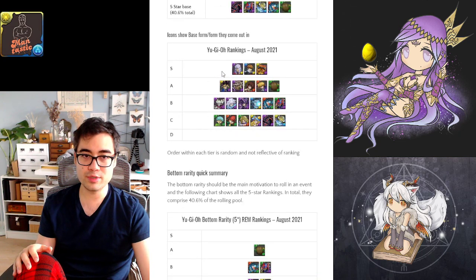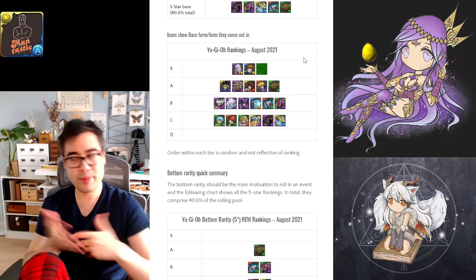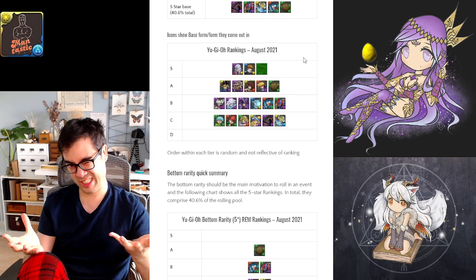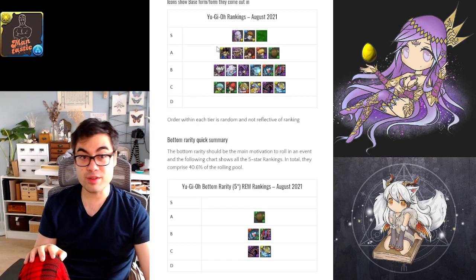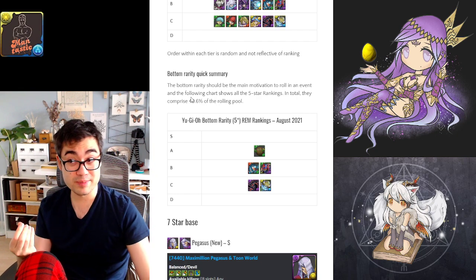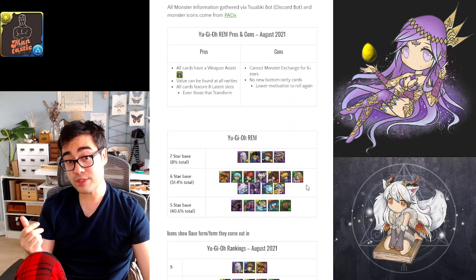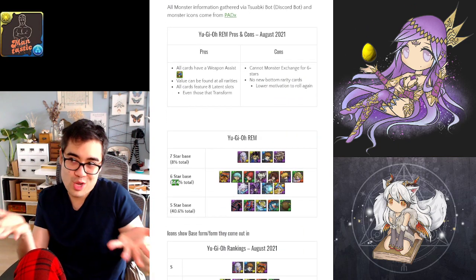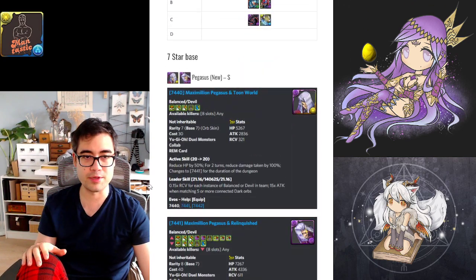In terms of who is valuable, it's naturally going to be a more top-heavy event, with the 7 stars taking up 2 slots and Exodia being the 6 star — a dream card, but only really dreamy for Phyllis teams. Looking at the bottom rarity, 40% of rolls will be a 5 star card, and the 6 stars take up half the rolling pool, so there are still potentially new things to find.